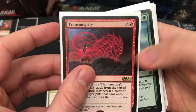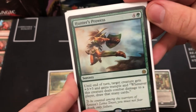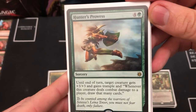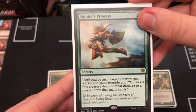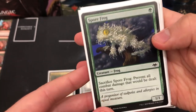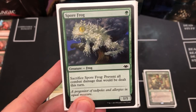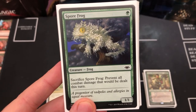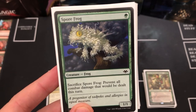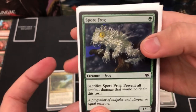For pumping Radha: until end of turn, target creature gets plus three/three and trample, deals combat damage, and you draw that many cards. I don't really have board wipes in here — instead I went for more ways to protect the creatures, because I'd rather protect Radha than wipe the battlefield. Spore Frog can be sacrificed to prevent all combat damage that will be dealt this turn.